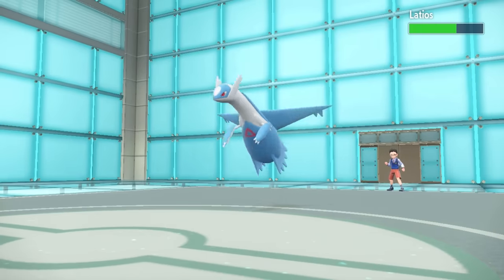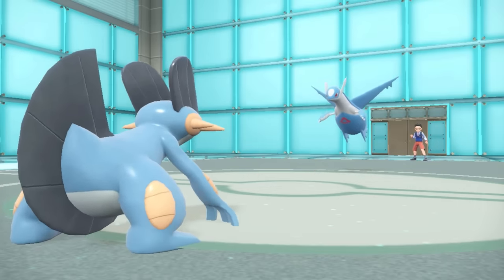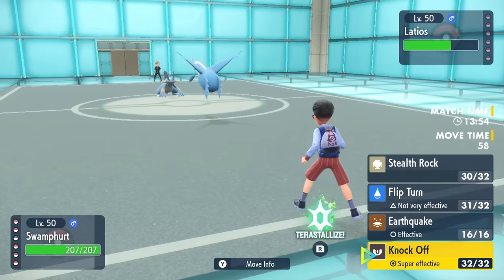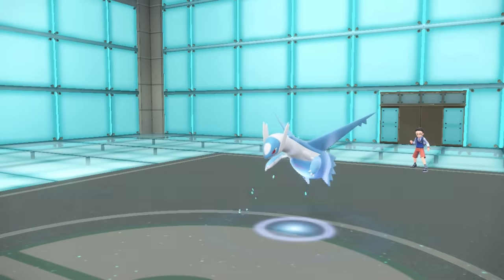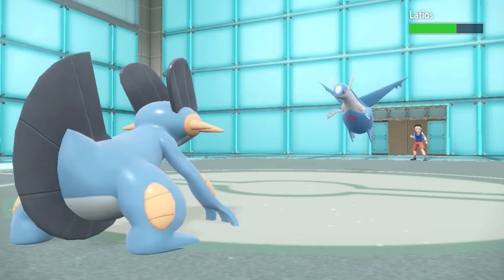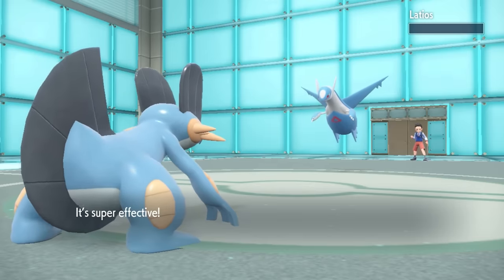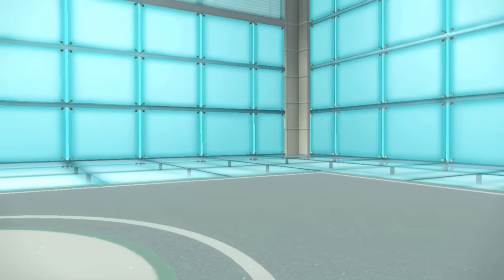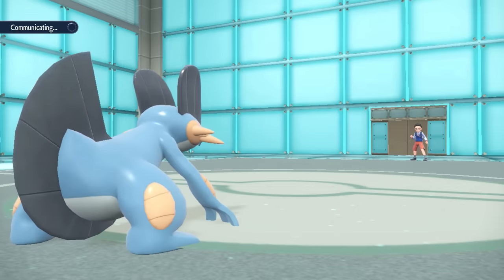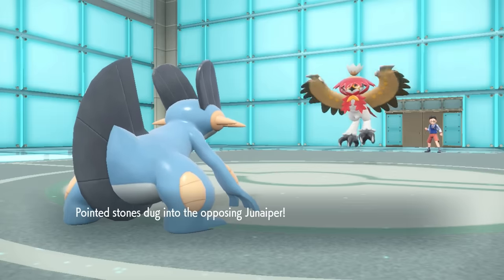Latios is a problem — it stole my boots and hits extremely hard. But Swampert has Knock Off ready to go. With Knock Off, in the range this thing is at, I actually have a high chance to KO here. They even go for Calm Mind, going all in on the Latios, but I tell it to knock it off and that takes care of Latios. The icing on the cake is I get to knock off the Heavy Duty Boots too — though I can't imagine Incineroar and Latios share the same foot size.